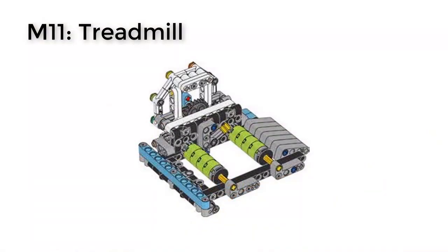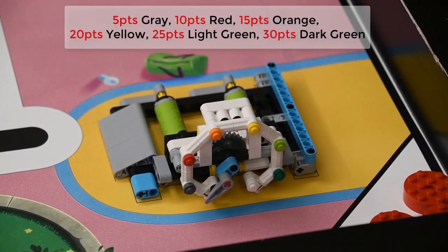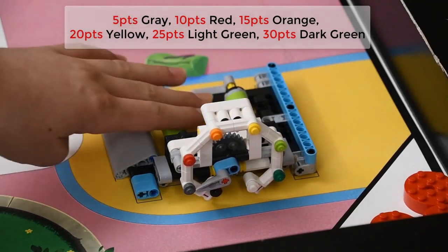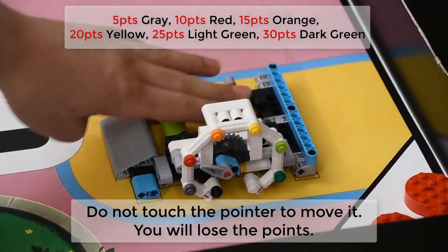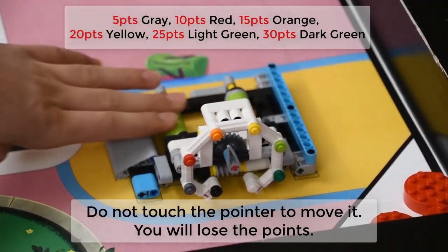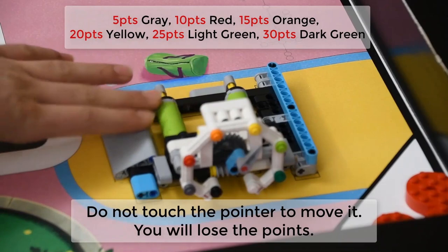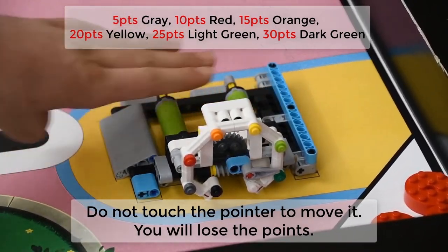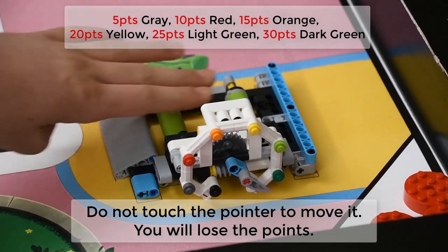MO11 is the treadmill. If the robot spins the rollers and the pointer points to gray, 5 points. If it points to red, 10 points. Orange, 15. Yellow, 20. Light green, 25. And dark green, 30. Do not touch the pointer to move it — you will lose the points.